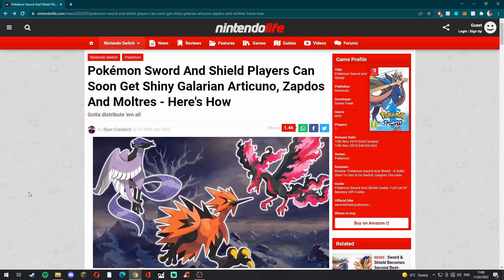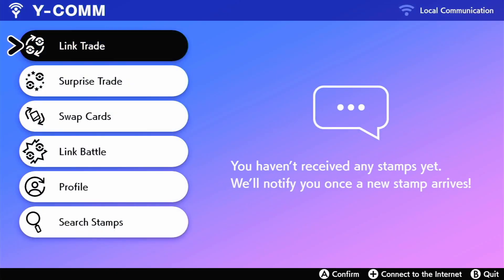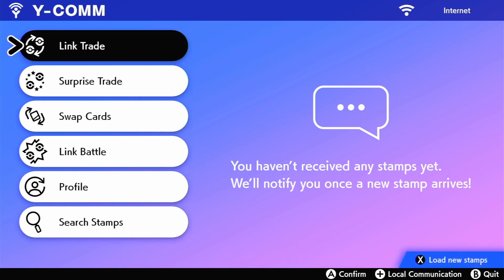I'm going to go to my Switch now and show you how to do it in-game. As you can see, we are in Pokémon Sword and Shield. Press the Y button to access your menu, then connect to the internet — that's probably the main thing, actually connecting to the internet itself.